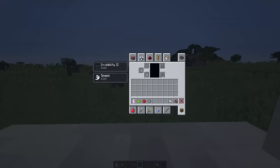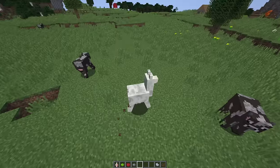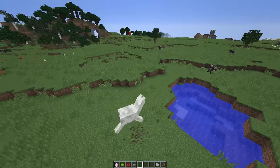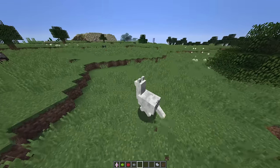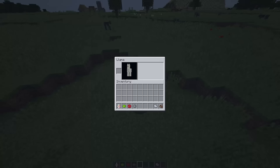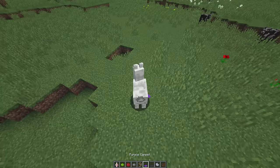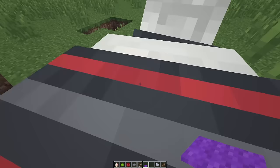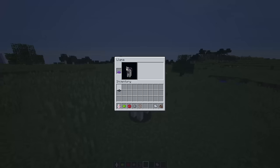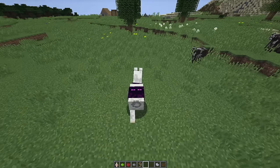As a llama, apart from the invisibility effect, you have a slight speed boost which makes you go a bit faster. If you shift and right-click, you get the interface of yourself — the llama inventory. You can place a carpet on yourself by shift right-clicking and placing the carpet — you get a really swag bandito mask look. You can change the carpet color, and if you have a friend on your server they can ride you, which is the coolest thing ever.